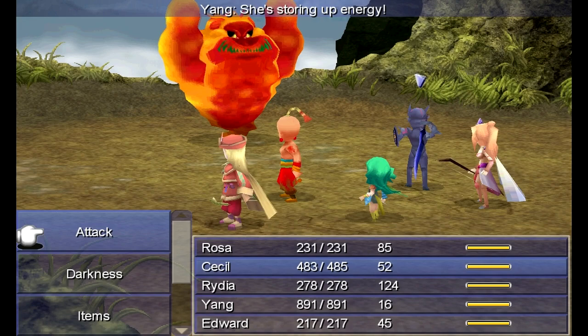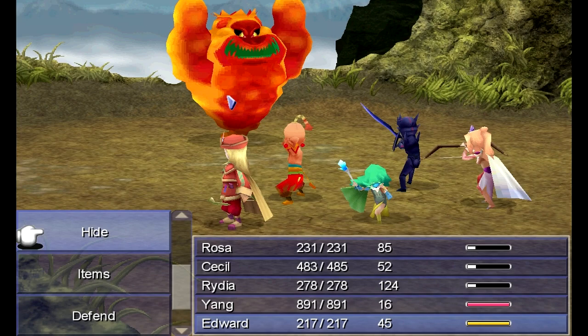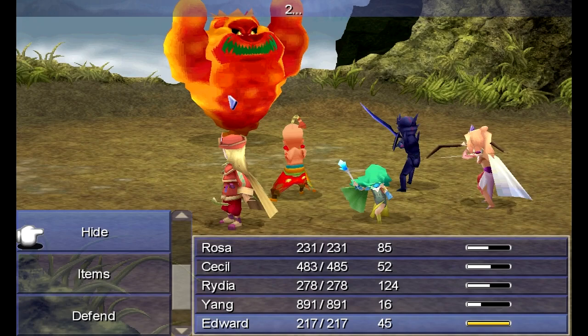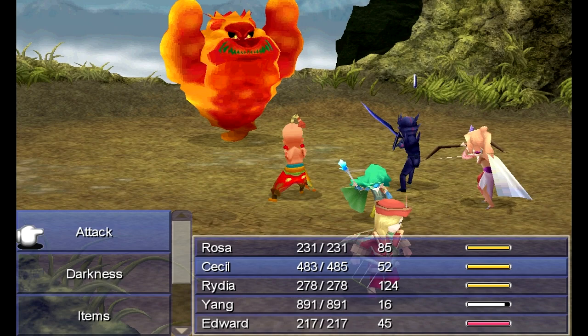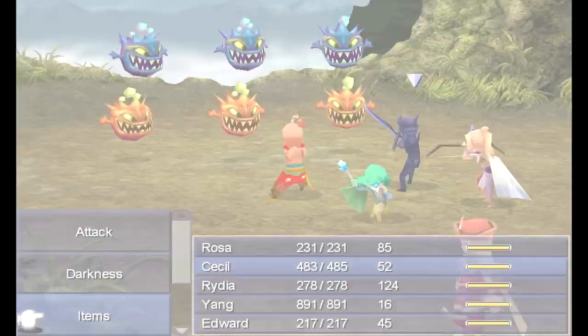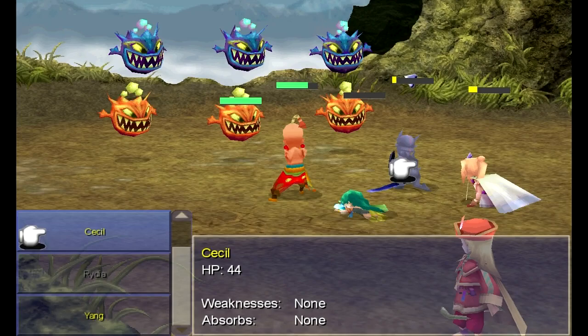Unlike the 2D version of the game, she will kill you if you do not defend. I'm having Yang use his new Brace command — basically it's the same thing as defend, except it reduces damage by 75% instead of 50%. Once her count gets down to 1, that's when you want to have Edward hide. If you hide when the count is at more like 2 or 3, Edward might automatically return and die. Only Rydia died — excellent.